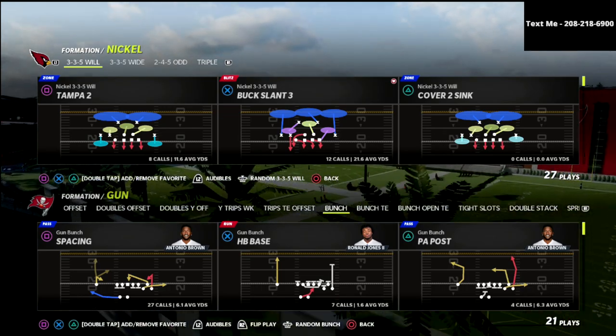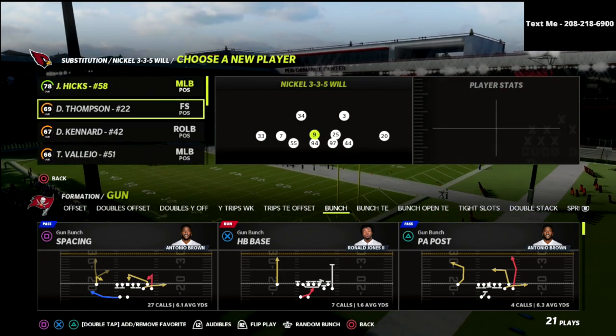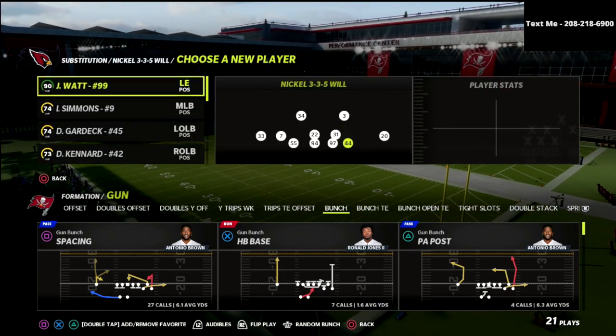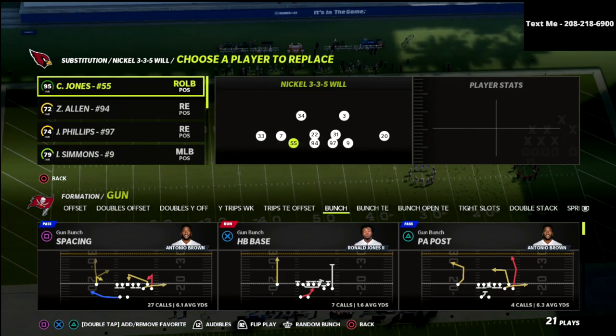The defense we're talking about today comes to us out of the nickel 3-3-5 wheel. The nickel 3-3-5 wheel, in my personal opinion, is one of the most underrated defensive schemes that you will find in Madden 22.